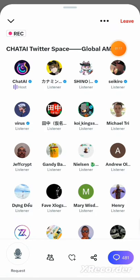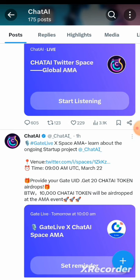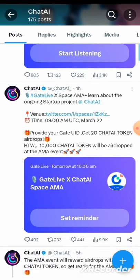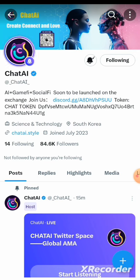They have already announced an AMA — Ask Me Anything. They promise to do some airdrop for anyone who attends. Also on Twitter it says 'Gates Life Space: Learn about our ongoing startup' — provide your Gate.io UID and get 20 ChatAI token airdrop. This post was made five hours ago. Click on it and provide your Gate.io UID. I'll be leaving the BingX exchange and Gate.io links in the description. Get their Discord link from their Twitter page.